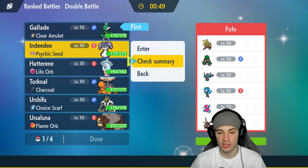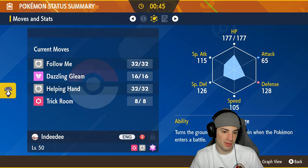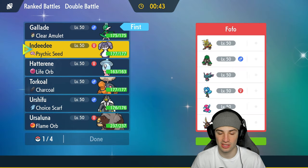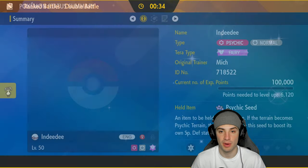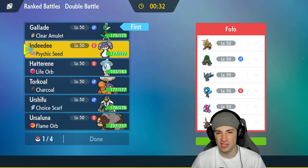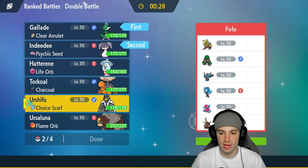I'm going to lead Gallade. Our second Pokémon is Indeedee with Psychic Seeds so it can pop trick room, use Helping Hand to assist Gallade, and stop terrain and Fake Out from Rillaboom. Considering we're going to be probably slower than Rillaboom, it's going to be good actually. We're going in with both of them.